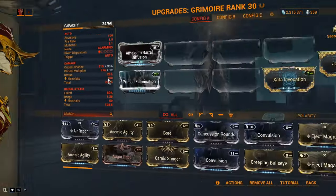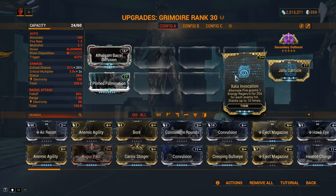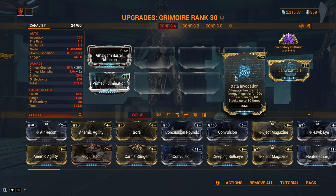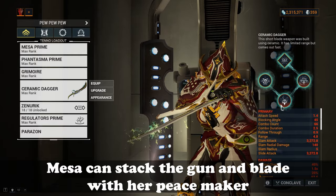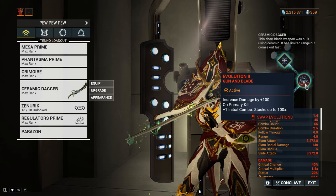My Grimoire will have this build — Zara Invocation: when I alt fire this weapon and it hits enemies, I gain free energy regeneration for each enemy hit. This will be multiplied by Nourish, and Secondary Outburst for the free crit chance and crit damage to my secondary weapon. These snapshot to Regulators. And the Ceramic Dagger will provide the combo needed for this arcane through the Gun and Blade perk and the free initial combo in the 3rd Evolution.